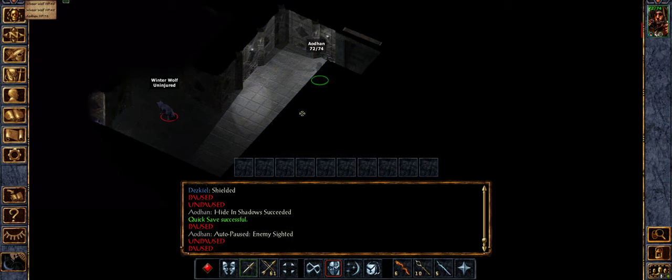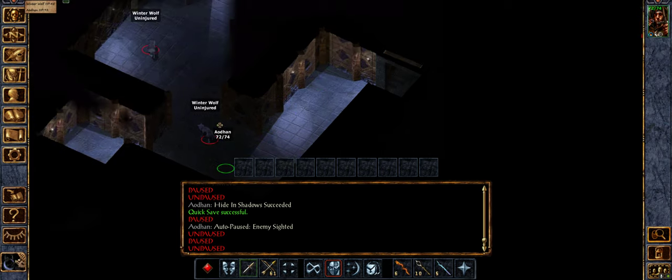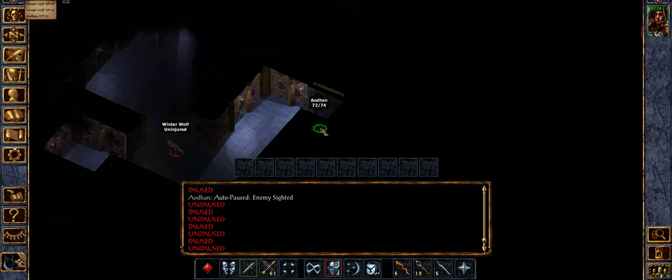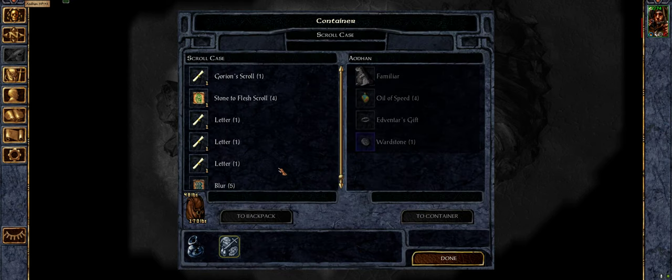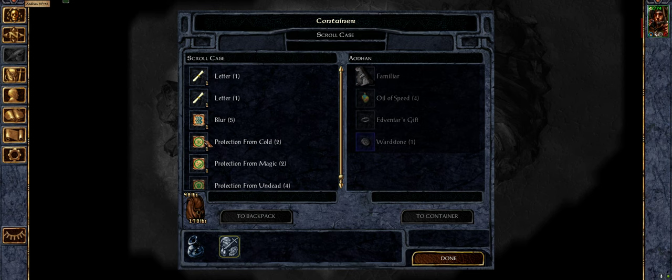Winter wolves! They have a nasty ranged cold attack, which we could use potions and scrolls to survive. Let's do that. We've got a scroll of cold protection, which gives us 50%. I think we use that.